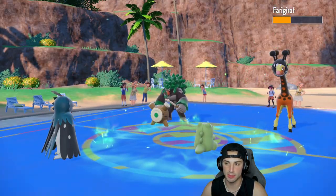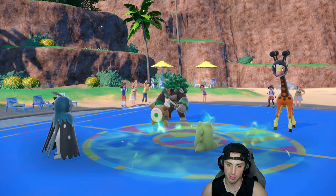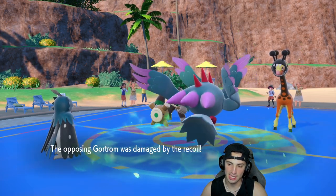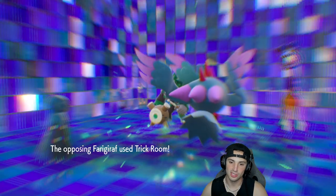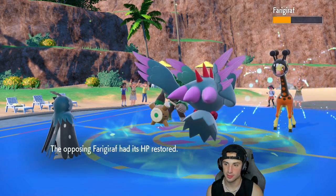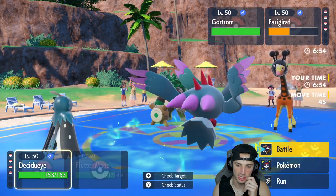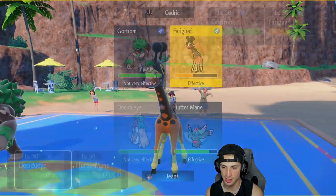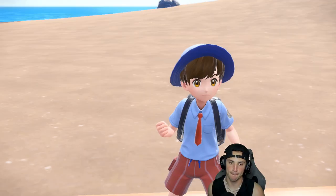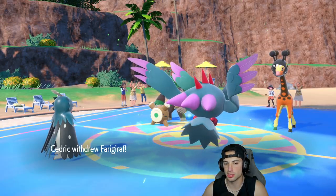Big damage with the crit and all the boosts. Wood Hammer comes into the slot, and on this turn Frigibax is probably setting up Trick Room. That ends up happening — I wish I had Encore on this thing. Trick Room comes out and I might have to swap Flutter Mane. I think the play is hard-swapping into Moltres, going for Leaf Blade and then swapping in the bird to waste out some Trick Room turns.